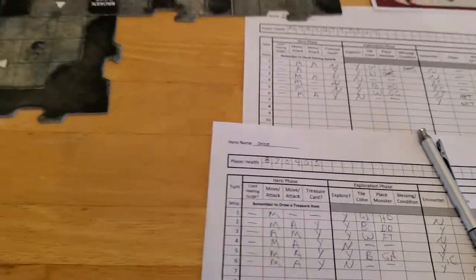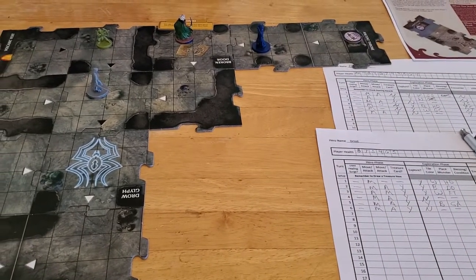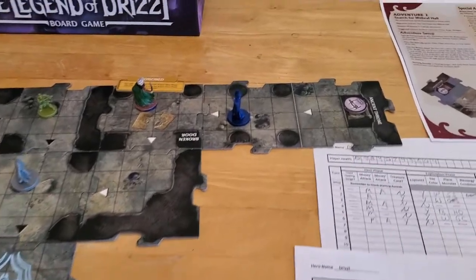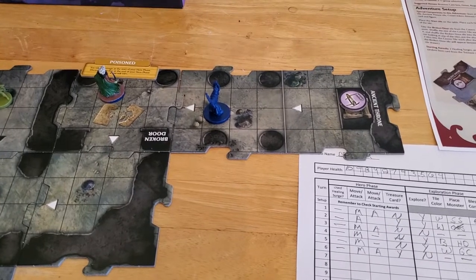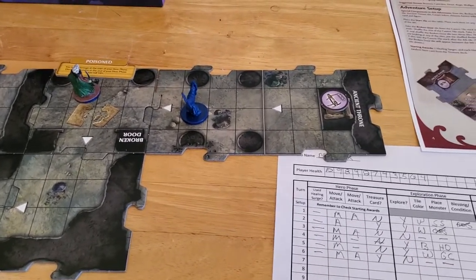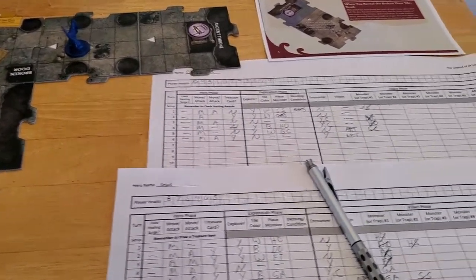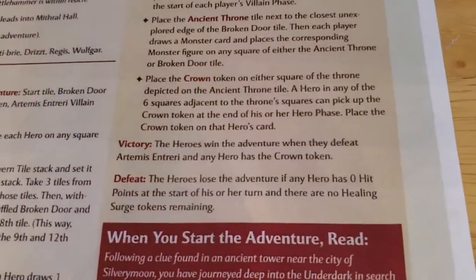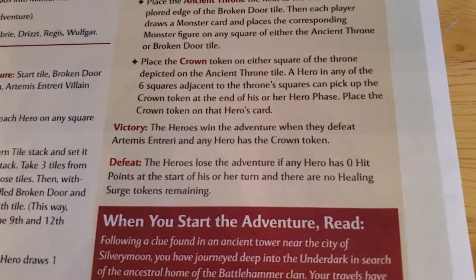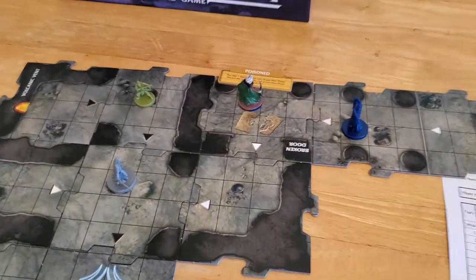Drizzt is not within attacking range. Do we want to go after Artemis or do we want to try to go get the throne? I think Drizzt should probably go down after Artemis and we'll maybe send Bruner after the throne. Let me read over the thing again. The heroes win the adventure when they defeat Artemis and any hero has taken the crown. So let's have Drizzt move down — he's got more speed.